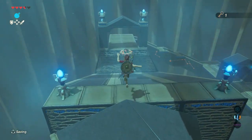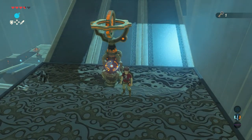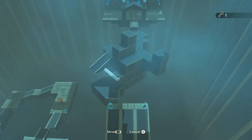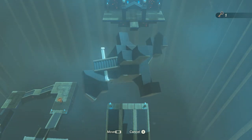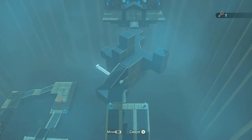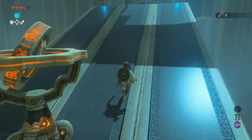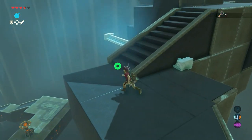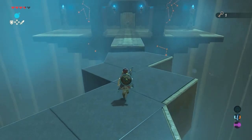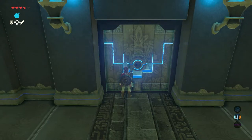Now let's go back to the control panel and use it once again. Turn it in a way that you can cross over — make sure that the stairs is all the way to the right. Now climb up over the stairs, go to the left, and there's the door with the keyhole. Use the key and the door opens.